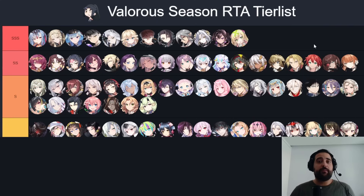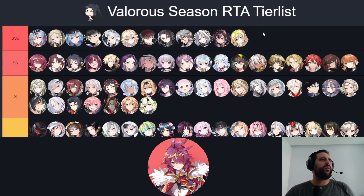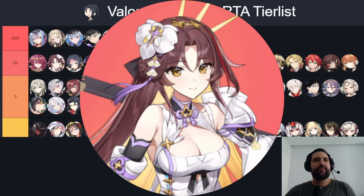Moving to Double S tier — units that are the best at their role or niche and seen in almost every game. Starting with Lionheart Cermia: after Navy Captain Landy, she's probably the best bruiser. Her damage is unbalanced, her S3 does so much damage, and with the Destruction set and Golden Rose build the match often ends on her first S3. The only reason she's not Triple S is she's weak to cleave — if you early pick her she's easy to aggress on.